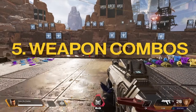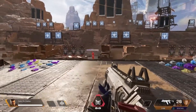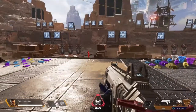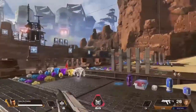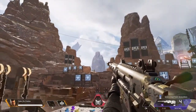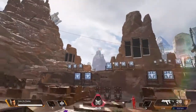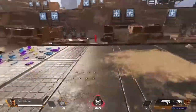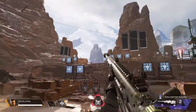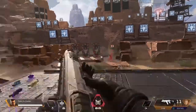Number five, and certainly one of the more important parts of the R99, is figuring out what guns to pair with it. The R99 is so versatile I'm confident you could pair it with anything and it would work out fine, but my two favorites are the Sentinel and the Peacekeeper. With the Sentinel: say we're in a gunfight, I'm shooting a long-range target, I hear footsteps, I ping somebody for 70, and somebody pulls up on me — I can immediately swap to the R99 and laser them down. Having the ability to immediately switch to a gun with this high burst DPS at close range is very helpful when running a sniper.